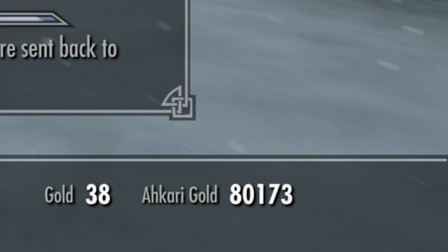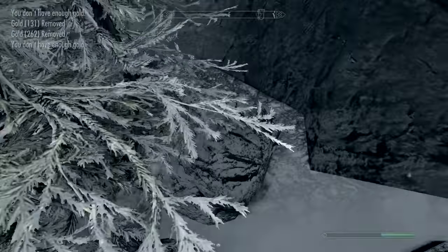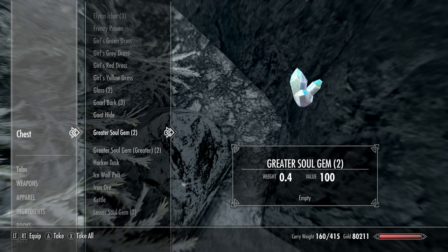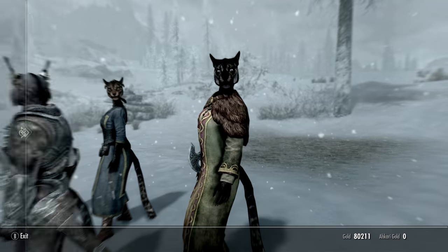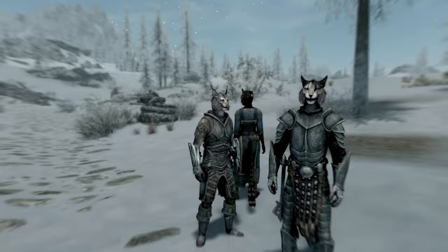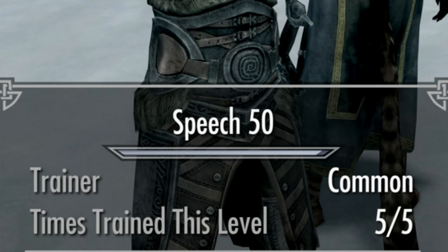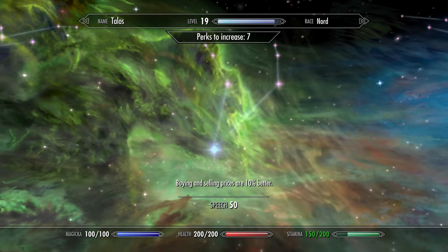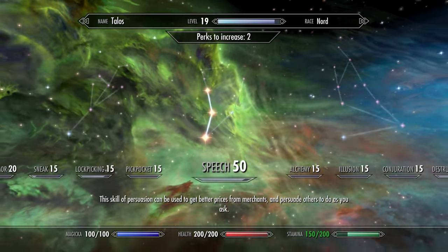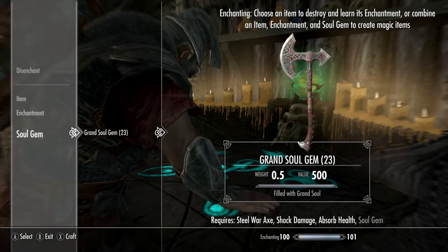Once she has everything and you have nothing, just come back to her chest and take only the gold. It's going to go pretty slow right now because you're a low level and things aren't worth too much, so only get it to 45 for now. Once it's at 45, talk to this trainer to save yourself some time. Only get Speech to 50 right now — we'll get it to 100 later because it will be faster then. Just get the Merchant perk so you can sell anything to any person.